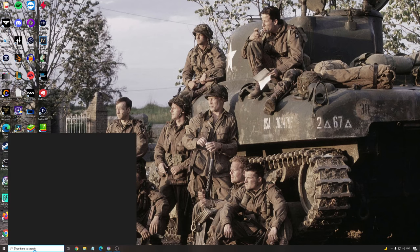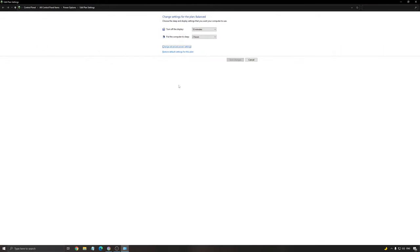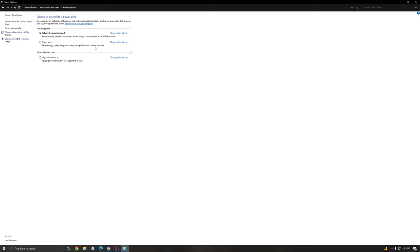Another thing that I recommend is the energy power plan. Write 'energy' and go to power options. On a desktop computer you should not have any issue with this, but I really recommend going with balanced or high performance. On some laptops, when you unplug from the wall, sometimes it stays at power saver even when you plug back in. So just make sure when you game on your laptop and you're plugged in that you're running balanced or high performance.